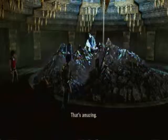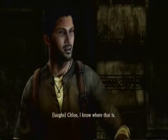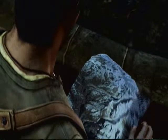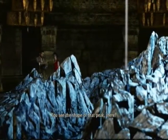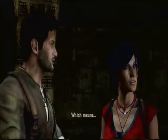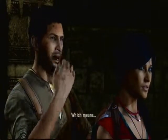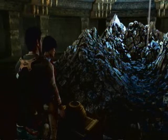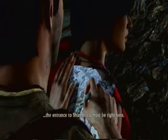That's amazing. Chloe, I know where that is — that's right here. You see the shape of that peak there? Here it is. Which means... let me use your back. Which means the entrance to Shambhala must be right here.